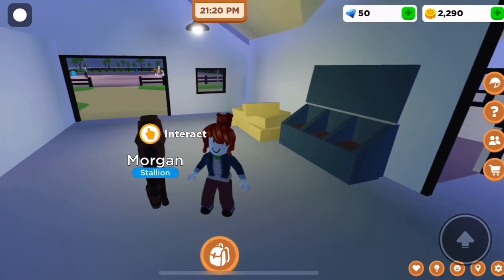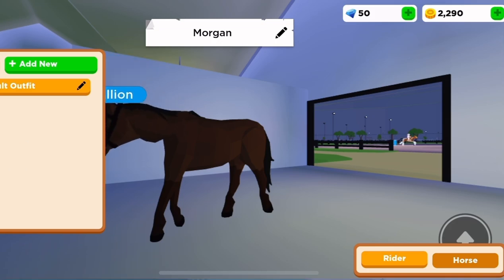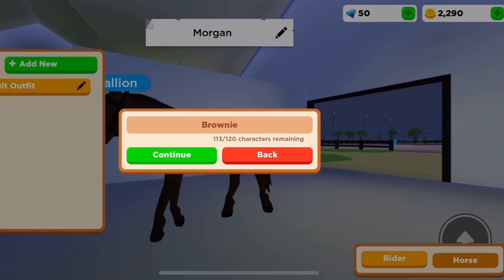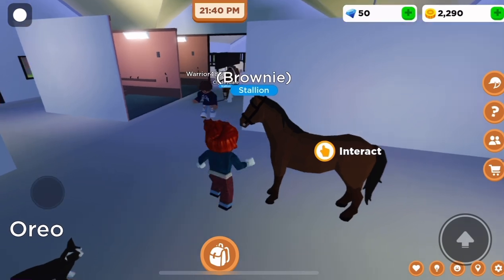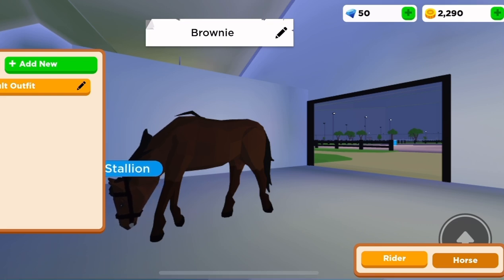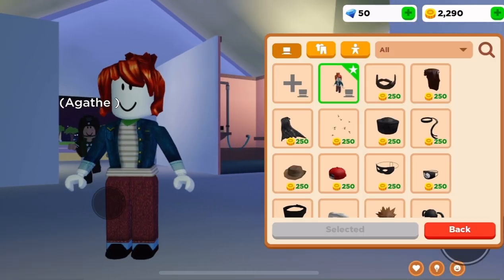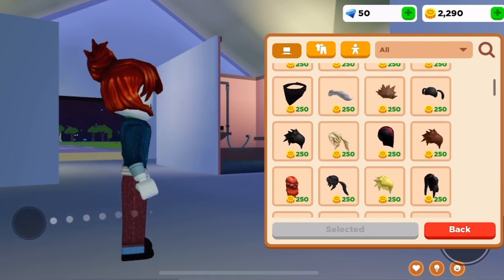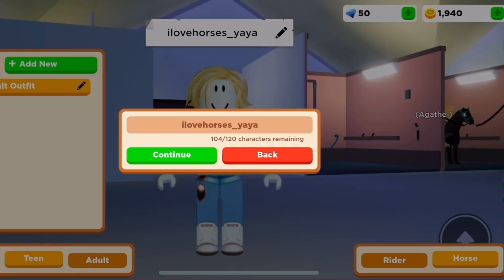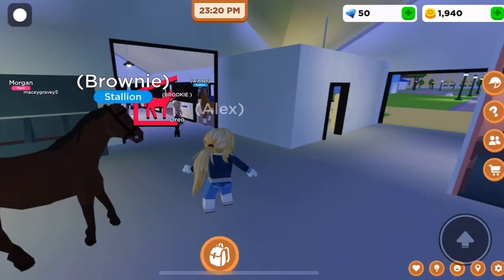If you want to name your horse, go to the rider helmet icon and press on it. You should see the Morgan — press the little pencil mark and you can name your horse whatever you want. I'm going to name mine Brownie. If you want to customize your avatar, see at the bottom it says horse — press rider and there you are. You can also change your rider's name the same way.